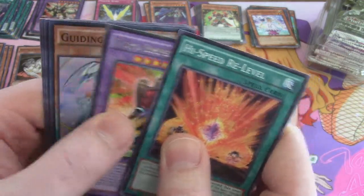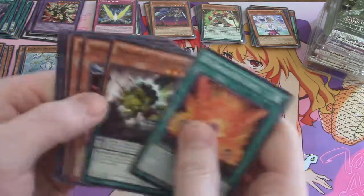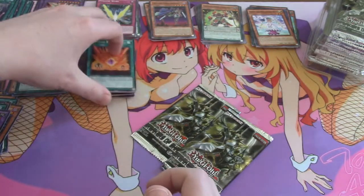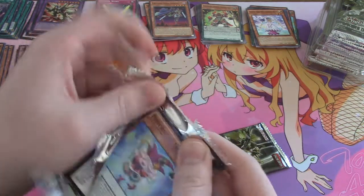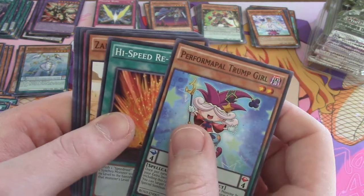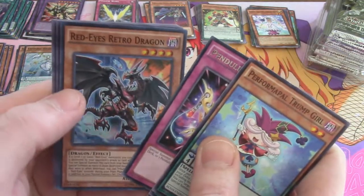Goyo Emperor — I don't think I had him as a rare, but okay, there's a playset for sure. Was Goyo Emperor a short-printed rare? Monkey Board — I'm not ripping him, I don't rip cards. Especially if it shoots back up in price — like, it becomes a four-dollar rare because everyone just tossed him aside after getting hit. Trump Girl — yeah, it's like perfect timing for cards with the election. Eyes Retro Dragon.